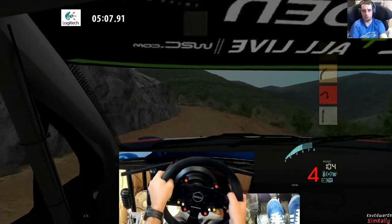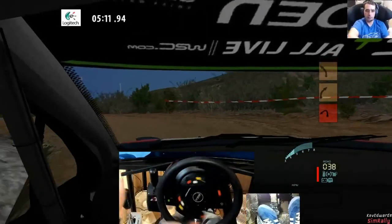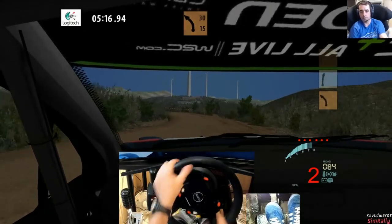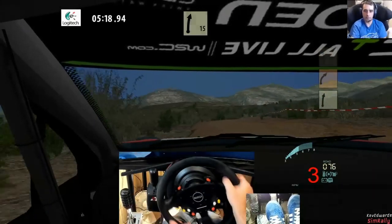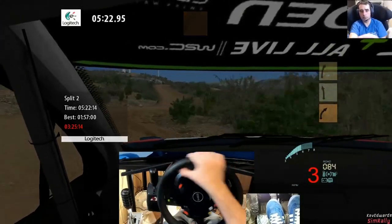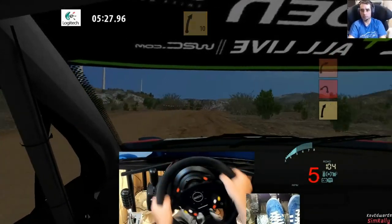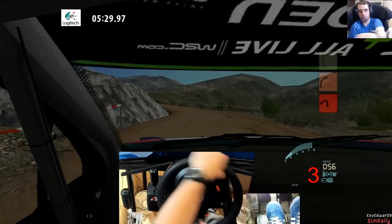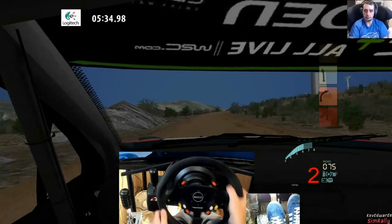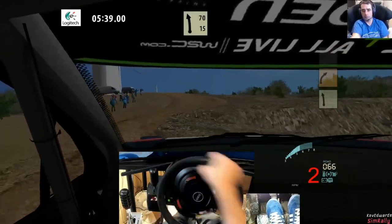Heavy right, tightens badly 50. 70 slow right 70. Slow and heavy left, tightens into watch. Right four right, block into early. Slow heavy left, unseen 100. Flat two right even, into five left 70.